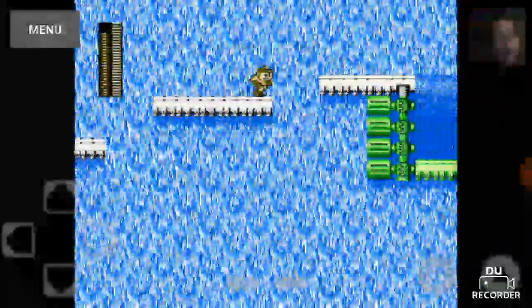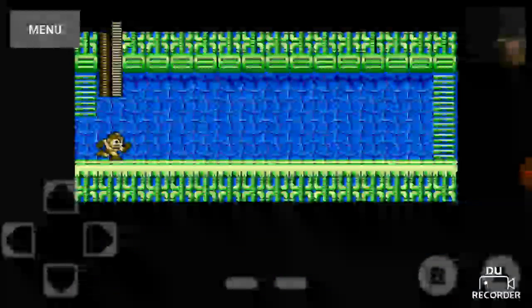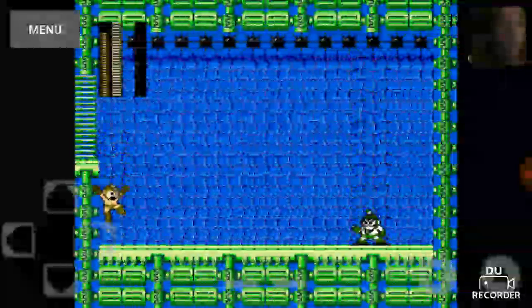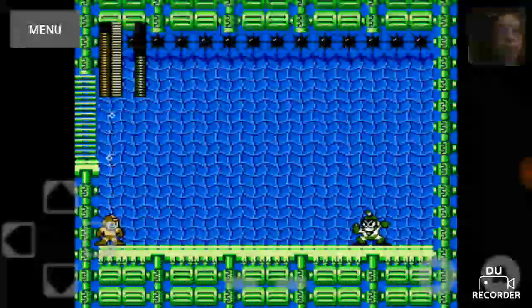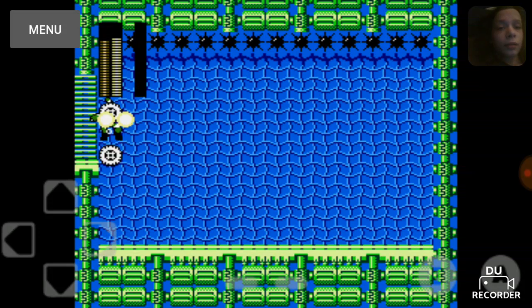Just throw one up before each jump. Just go kill Bubble Man. Metal Blades! He died. Honestly, if I did that better I could have killed him in only four shots before he even pressed the B button. Metal Man himself, when you have to refight him, just use two Metal Blades and he'll die instantly.